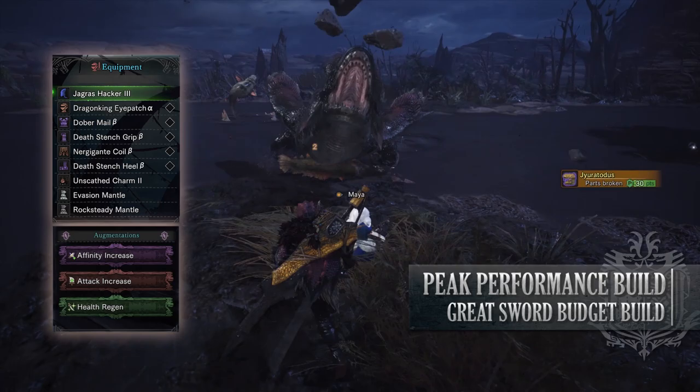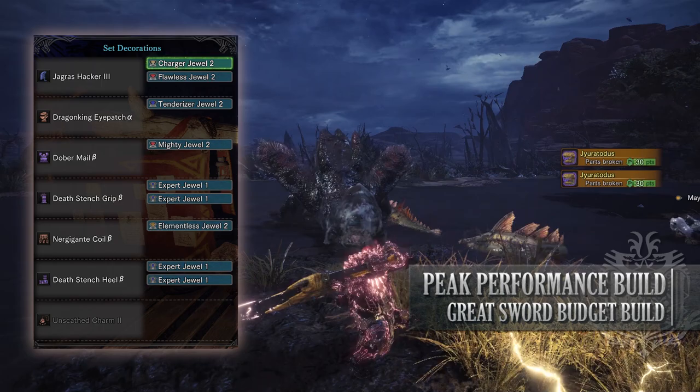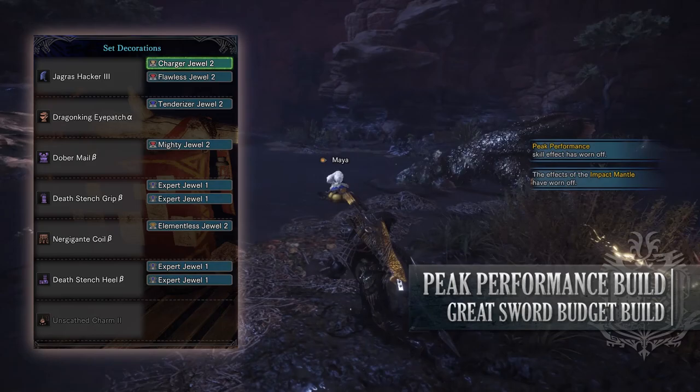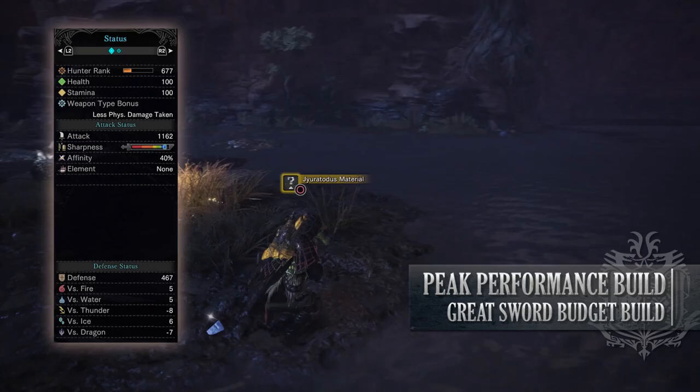As for your jewels, unfortunately some of these are a little bit tricky to get. You'll need an Elementalist Jewel as the Jagras Hacker 3 is an Elementalist weapon with the Water Rating hidden. Afterwards, I've gone for Tenderizer Jewels and Maximum Might Jewels to boost our affinity, a Flawless Jewel to max out Peak Performance, a Charger Jewel to max out Focus, and Expert Jewels to boost our affinity a little bit more. If you've done what I've done here, you should have a build with 100 Health, 100 Stamina, 1162 Attack, Blue Sharpness, 40% Affinity — which is actually 90% so long as you're going for weak points — with no Element, and a decent defense against Fire, Water, and Ice, but you're fairly weak to Thunder and Dragon.